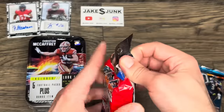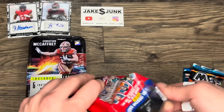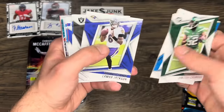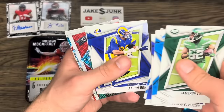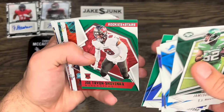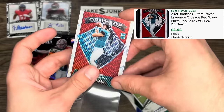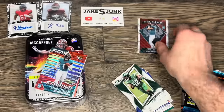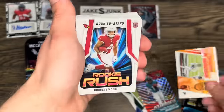Moving on to Rookies and Stars — a big jumbo pack, 2021 — so we've got some good rookies potentially in here. We've got Kevin Lawrence, Jamar Chase, TJ Hockenson, Lamar Jackson, Derrick Carr, Cooper Kupp, Matthew Stafford, Joe Burrow, Justin Herbert — tons of good quarterbacks — Aaron Donald, Stefon Diggs, Jermaine Edwards... and there it is — boom — Trevor Lawrence! That is a nice one, a beautiful Trevor Lawrence rookie. He unfortunately did not make the playoffs, but he's still a very solid quarterback for the Jaguars.